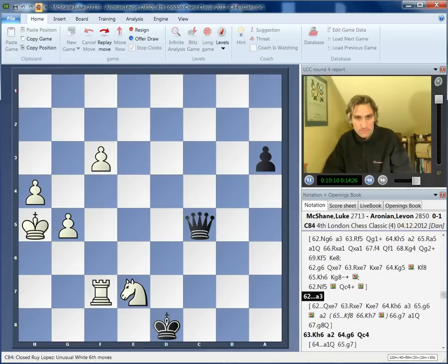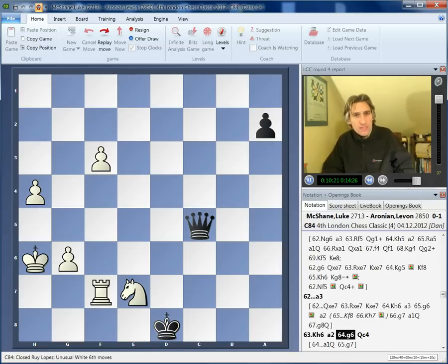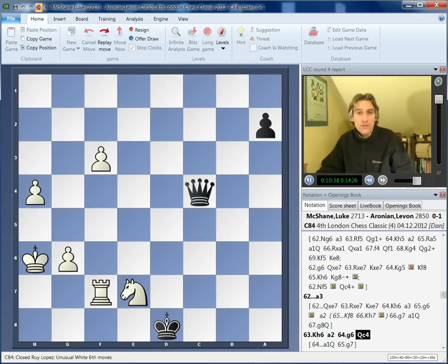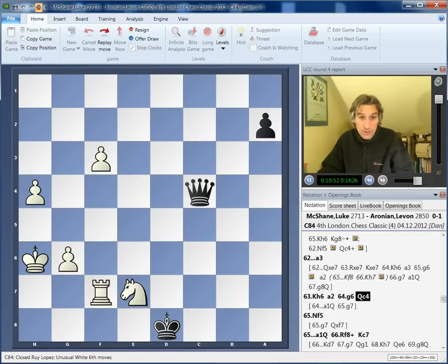Aronian played a3. King h6. a2 — looks absolutely desperate for White. But Luke found a way to continue: he pushes the g-pawn. It looks too late, but if a1 then g7 is still rather problematic. Aronian found an excellent move: Queen to c4. This prevents the g-pawn advancing because we have queen takes rook followed by queen. That just makes life really difficult, and additionally the h-pawn can sometimes be taken.